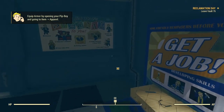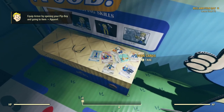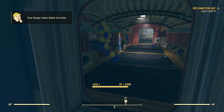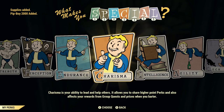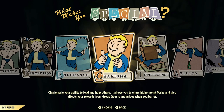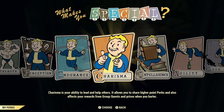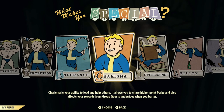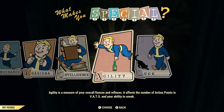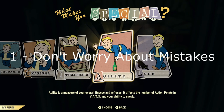Here you are — you haven't even left the vault yet, you've been playing for a minute or two and you pick up these perk cards because it tells you to, and then you're faced with your first level up. This game throws a lot at you and you don't know what to do. You worry about making a mistake and messing up your character.